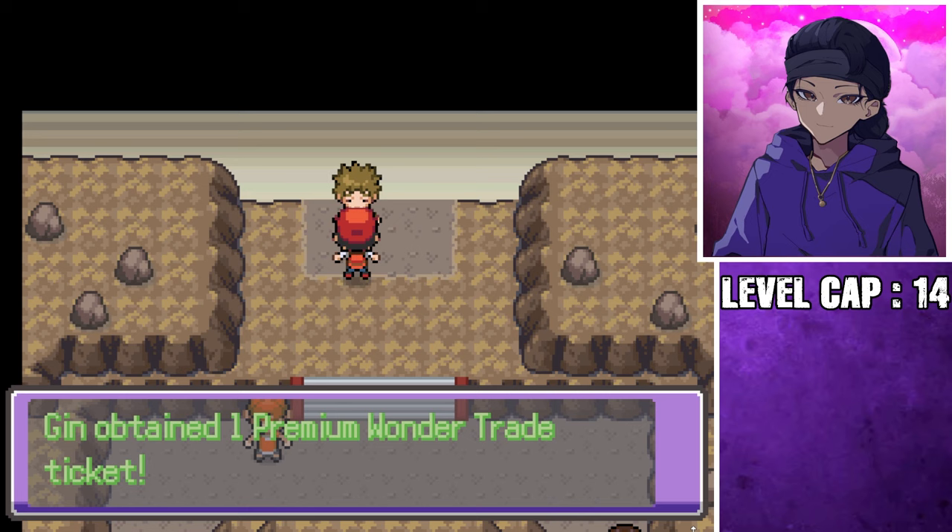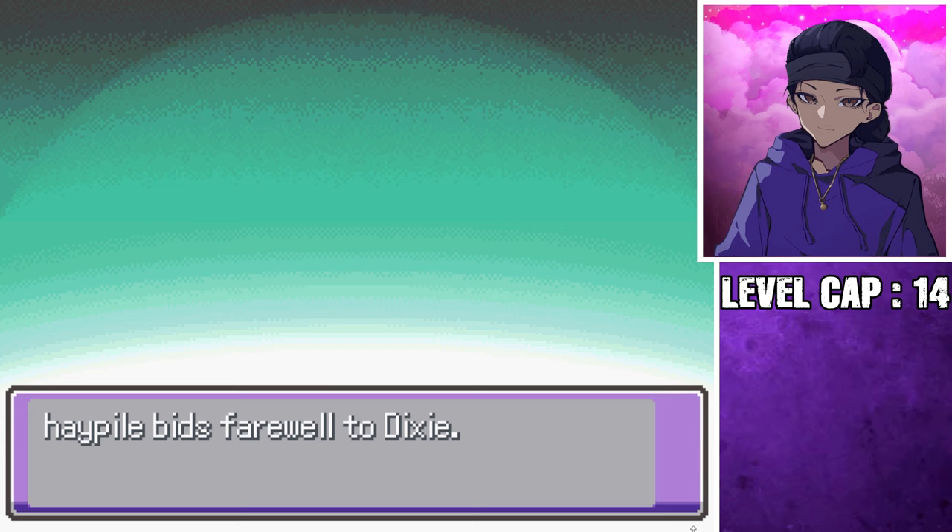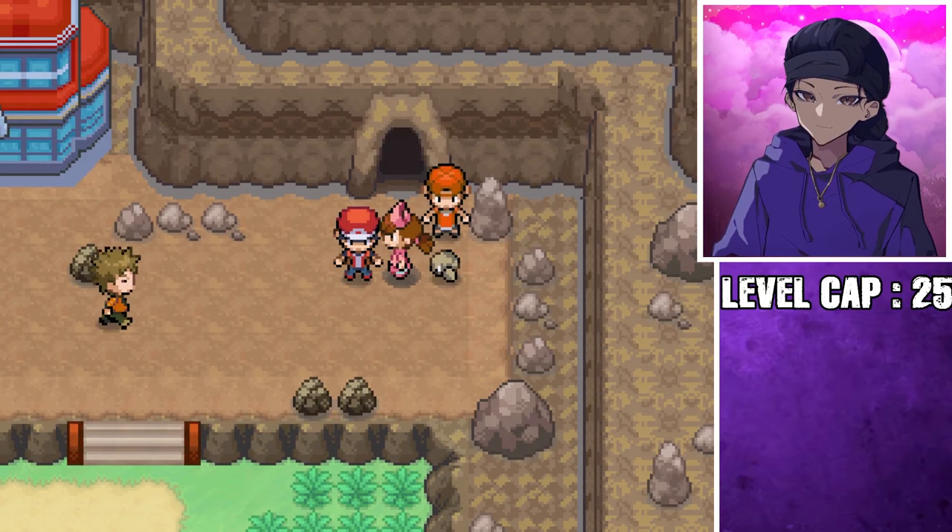With our first gym badge acquired, we find out that we can apparently gamble an unwanted Pokemon away for a random fusion Pokemon at the Pokémon Center. Bye, Shiny. Hello Dixie. Moving on, we get to Mount Moon, where we find out that Team Rocket is doing something despicable.